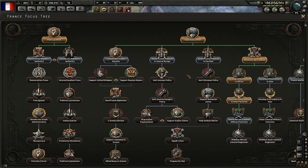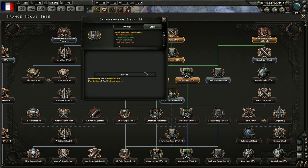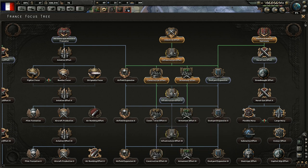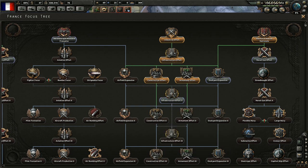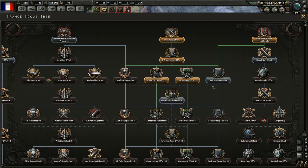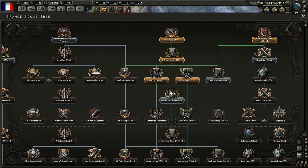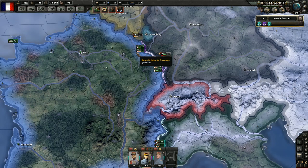Doctrine effort is done. Now we can do something that requires 1912, which is going to be infrastructure effort. That adds one infrastructure — not super useful, but we need 1913 for the next civilian factory, so that will have to wait. We also got airfield expansion — that adds one airbase in Normandy, across 3 different regions. And dockyard expansion — adds 2 naval dockyards. Let's just go for infrastructure effort and then we'll see.